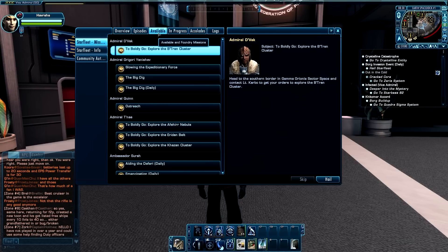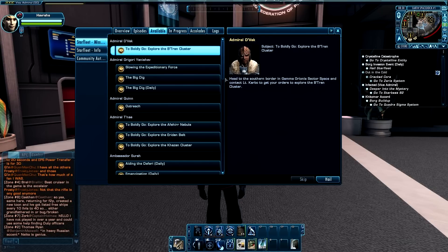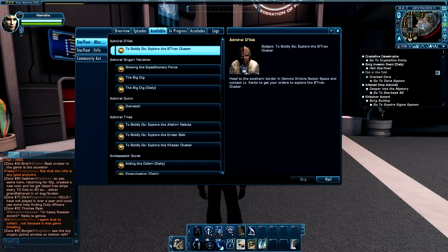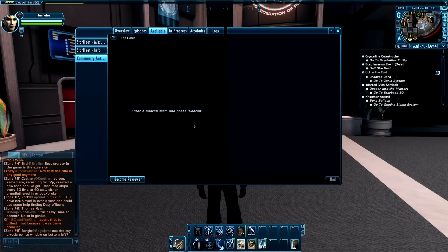Click on the Available tab. From here you'll see a list of contacts with actual missions from Cryptic. However, what we're interested in is the Community Author tab on the left-hand side of the window. And here she is — Foundry missions!